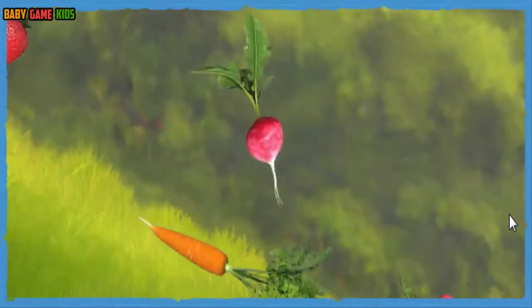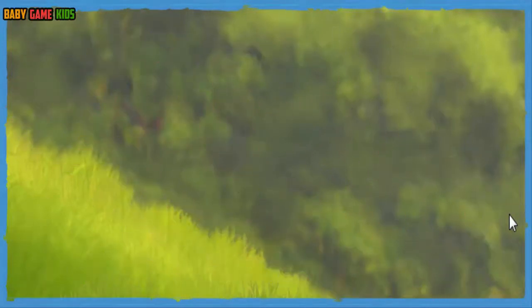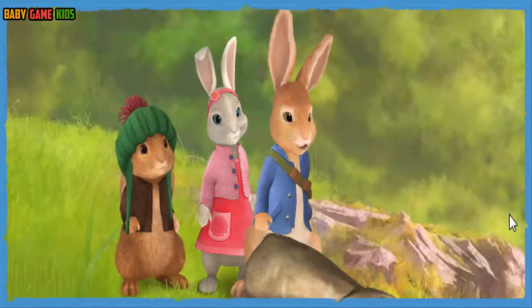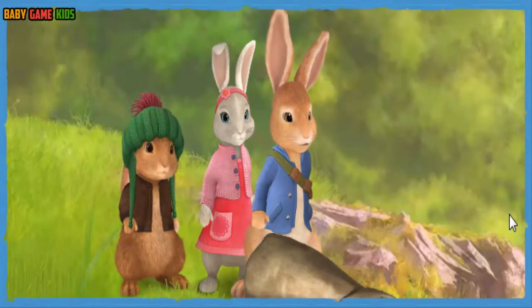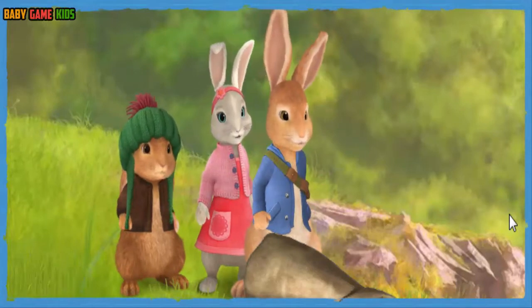It's this way. Whoops, Benjamin. All the fruits and vegetables are rolling down the hill. We'll never find them all before dark. A good rabbit never gives up. We just need to think of a way to go down the hill really fast. If only we had a sled.